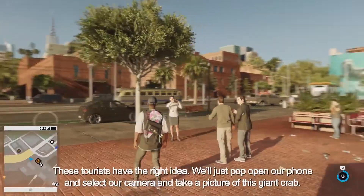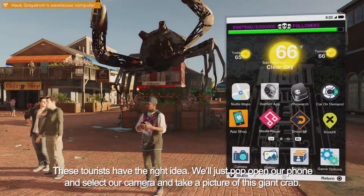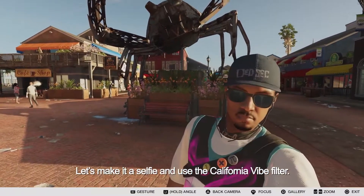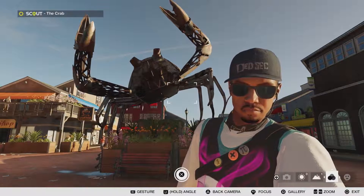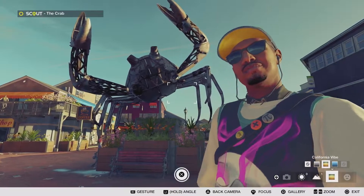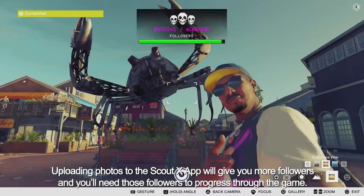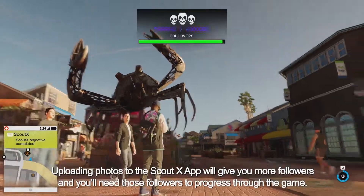These tourists have the right idea. We'll just pop open our phone, select our camera, and take a picture of this giant crab. Let's make it a selfie and use the California vibe filter. Uploading photos to the ScoutX app will give you more followers, and you'll need those followers to progress through the game.